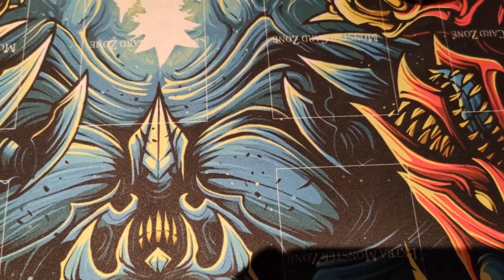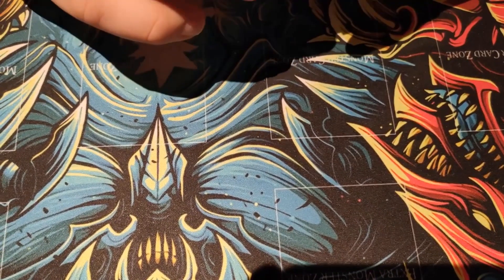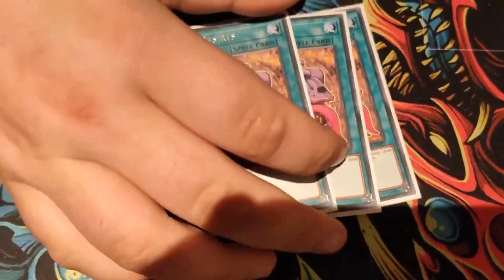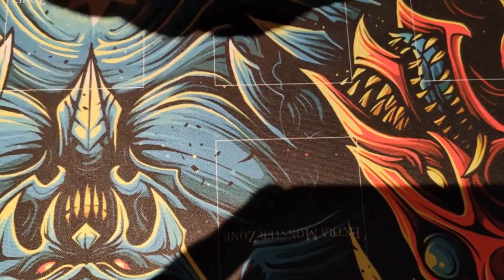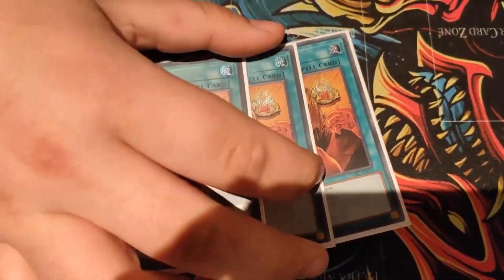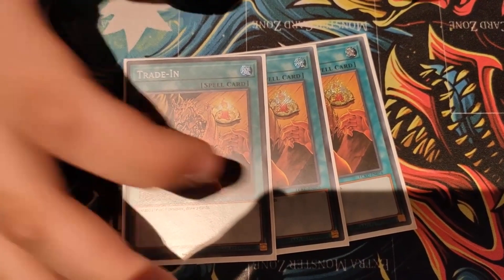Going to your draw power — alongside the draw power of the Dangers, you have three Pot of Desires. It banishes cards, which equals Grand Marju getting more attack, and allows you to draw two. You can send the Dangers off them to trigger their effects, or you can send your spare Kaiju, so it's just three draws.